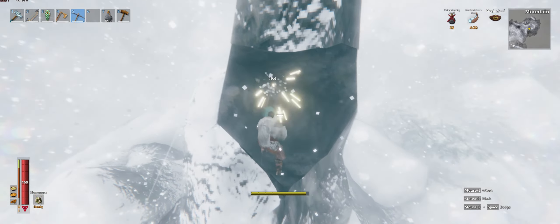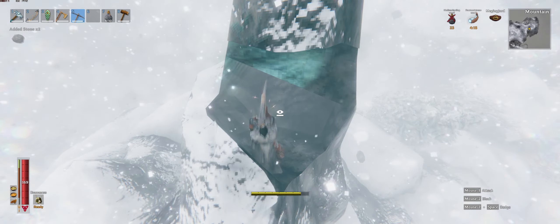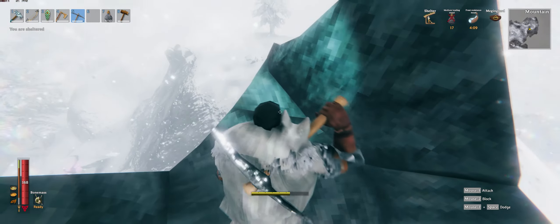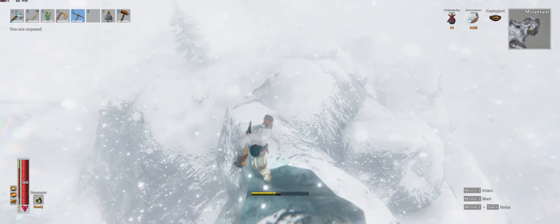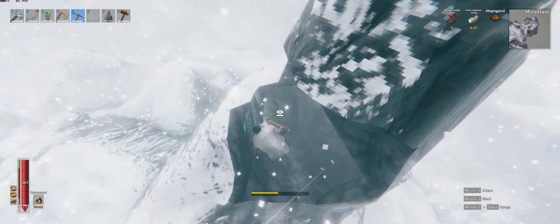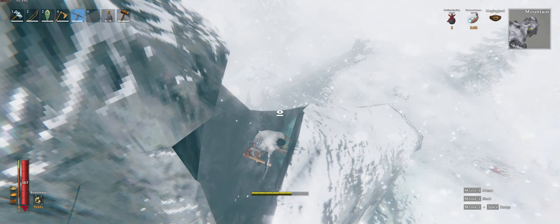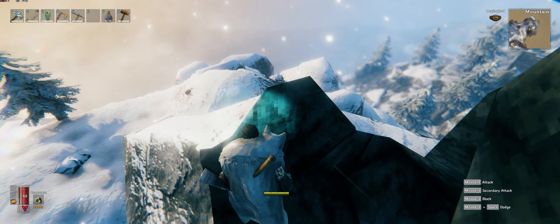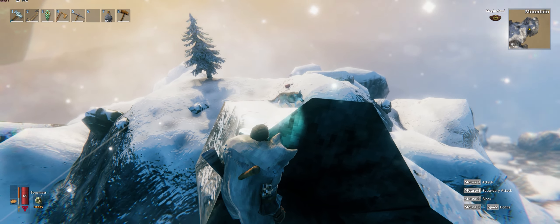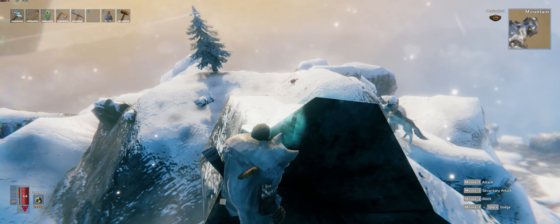You're going to need to bring some raw meat with you. I split my raw meat into stacks of five or so to drop, that way I can drop it in different places. As the wolf is taming it's going to be walking around, and you want to make sure that no matter where it's wandering it's always in range of some food to eat. It takes about two to four bites during the taming process until it's 100% tamed.